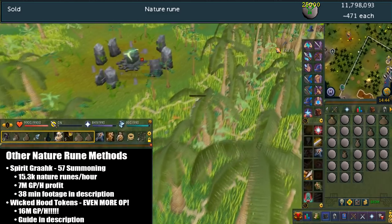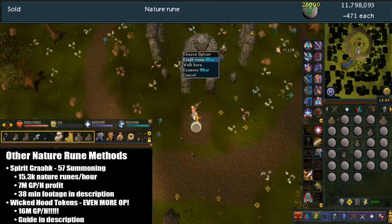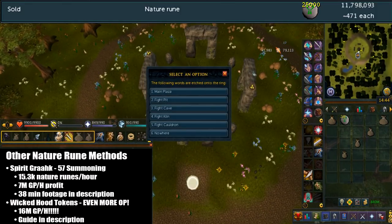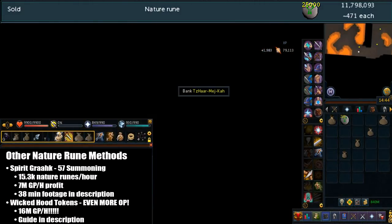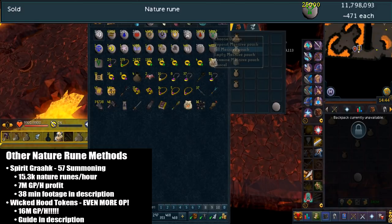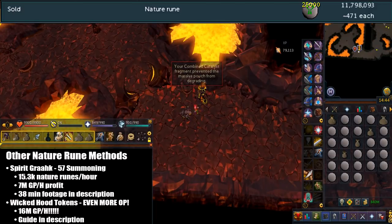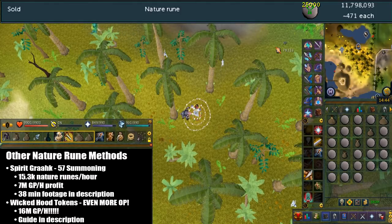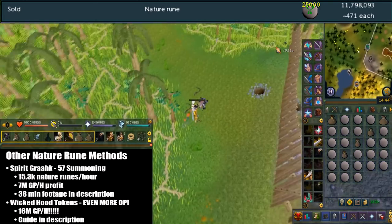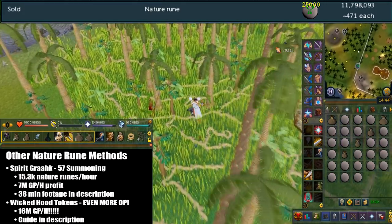If you don't have portable fairy rings, you can do this with a spirit rack which will require 57 summoning. Using that setup, I got 15.3k nature runes per hour and a gross income of 7 mil GP per hour. I won't get into the strategy of this, but I do have a full 38-minute footage of this and I'll leave that link in the description. Even without the fairy rings, it's still pretty good profit per hour. If you want even better GP per hour, try doing Wicked Hood tokens — I calculated this and got 16 mil GP per hour. I do have a guide for this and I'll leave that link down below.